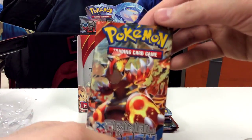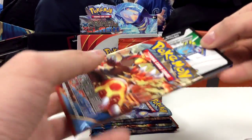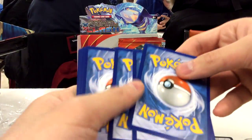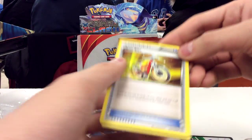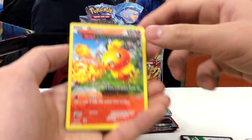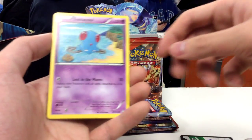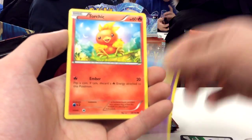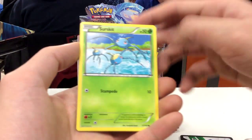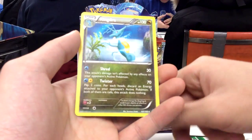So next we have a Primal Groudon pack. Cold card to the side and free from the back. So here we have an Acrobike, Lombre, Reverse Hollow Torchic, Half Art Torchic, Tentacool, Torchic, Hippopotas, Surskit, Reverse Hollow Barboach, and a Kingdra non-hollow rare.